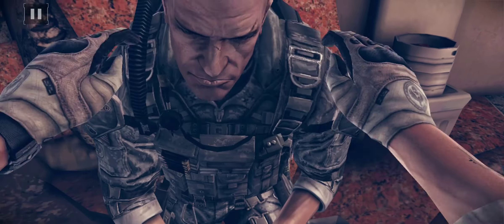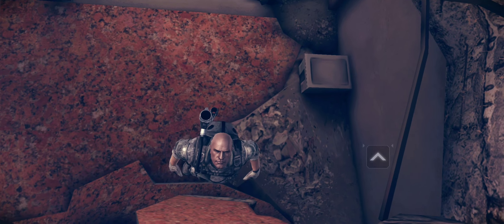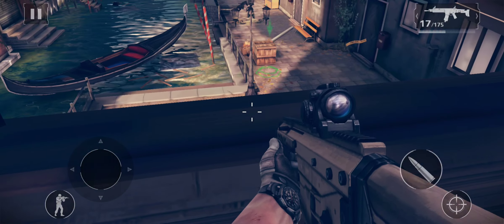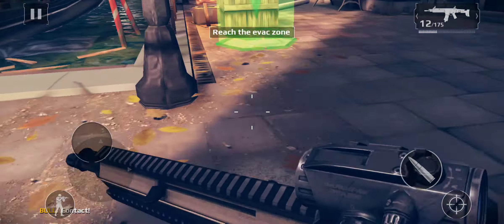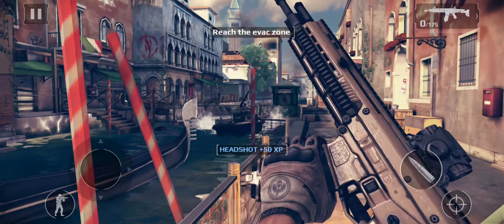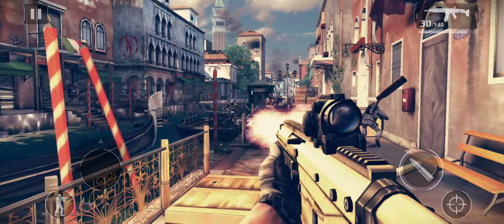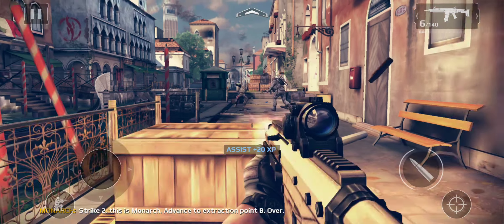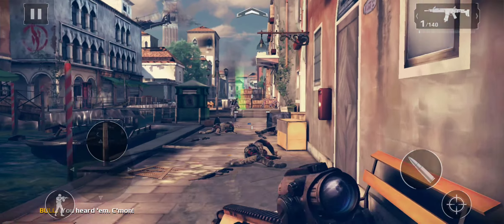Hold up. Come on. Let's go. Thanks. Contact! Strike two, this is Monarch. Advance to extraction point B. Over. You heard him, come on!